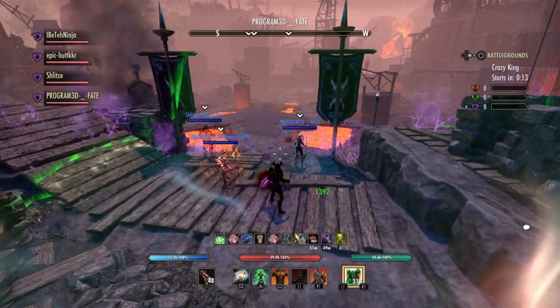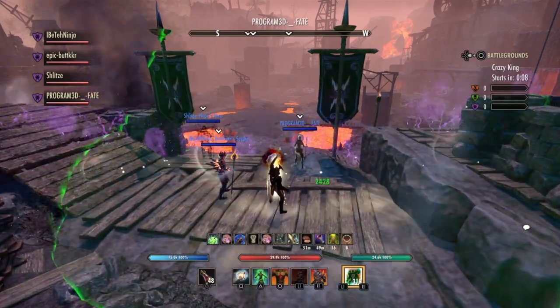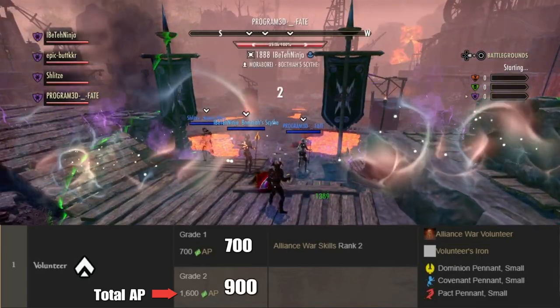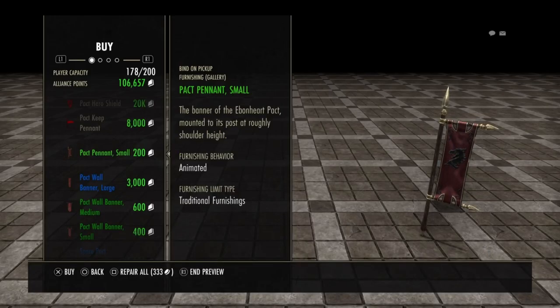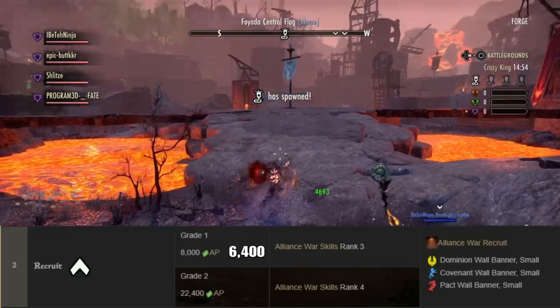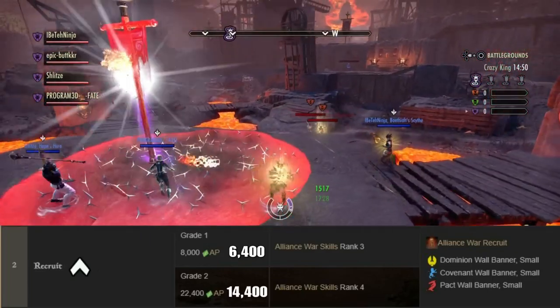I'm going to do all the heavy maths for you. In order to graduate from Citizen to Volunteer Grade 1, you must earn 700 alliance points. In order to graduate to Volunteer Grade 2, you must earn 900 alliance points. At this rank, you unlock Volunteer's Iron and a Pennant Small based off of your alliance.